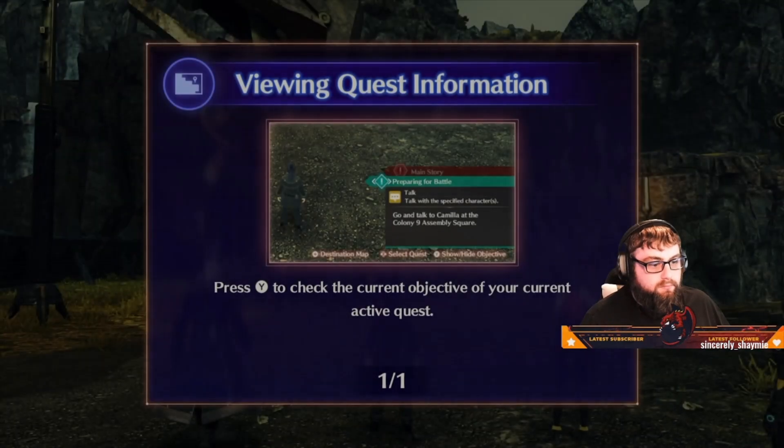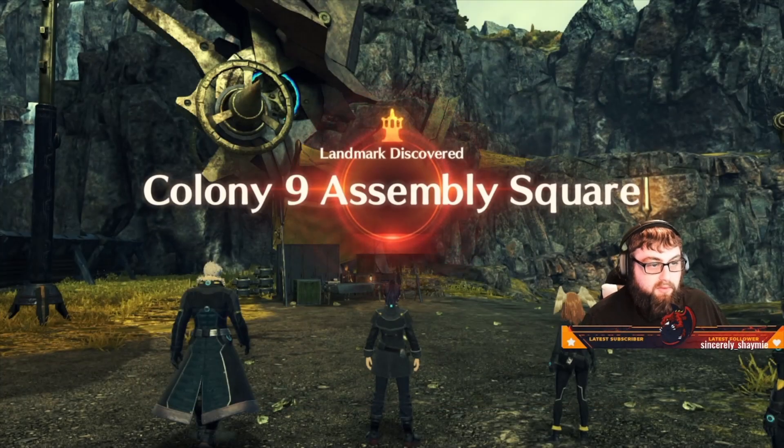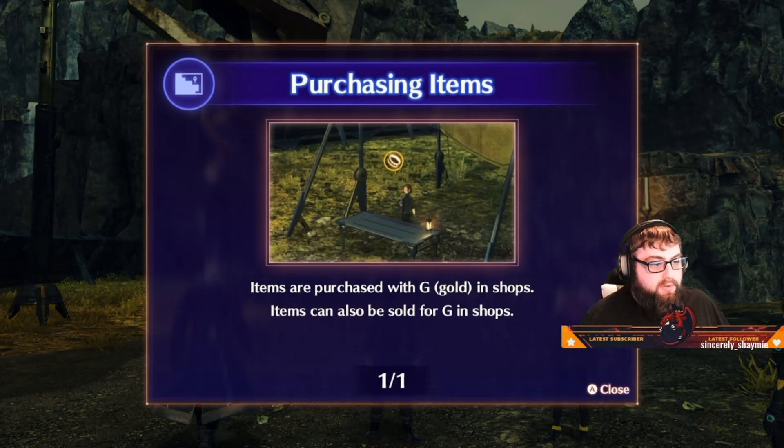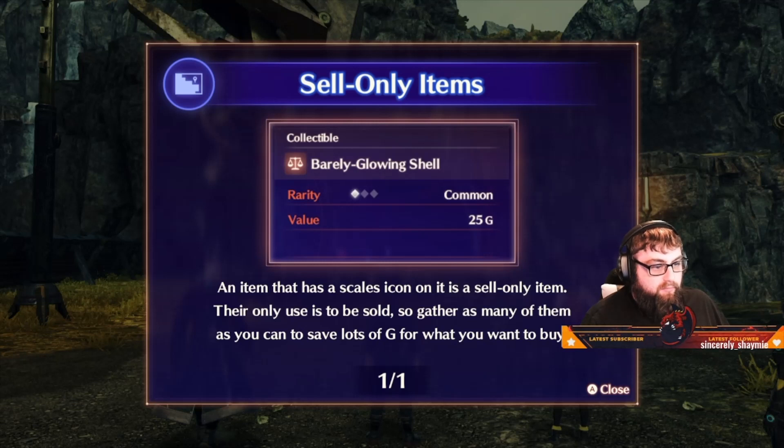Press Y to check the current objective of your active quest. Purchasing items: items are purchased with G (gold) in shops. Items can also be sold for G in shops. An item that has a scales icon on it is a sale-only item — their only use is to be sold.